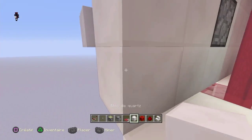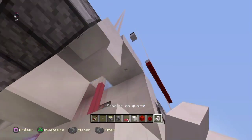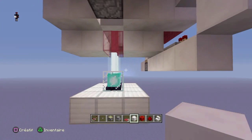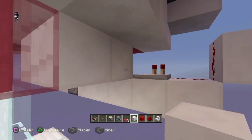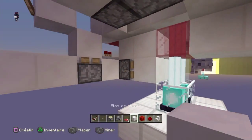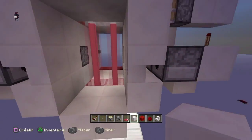Vous mettez un bloc avec un dispenseur. Et vous placez l'autre escalier. C'est très simple. Ensuite, vous vous placez ici et vous mettez les deux derniers pistons ici. Vous placez les blocs. Cela vous permettra de bloquer le beacon lorsque les lasers vont s'enlever.